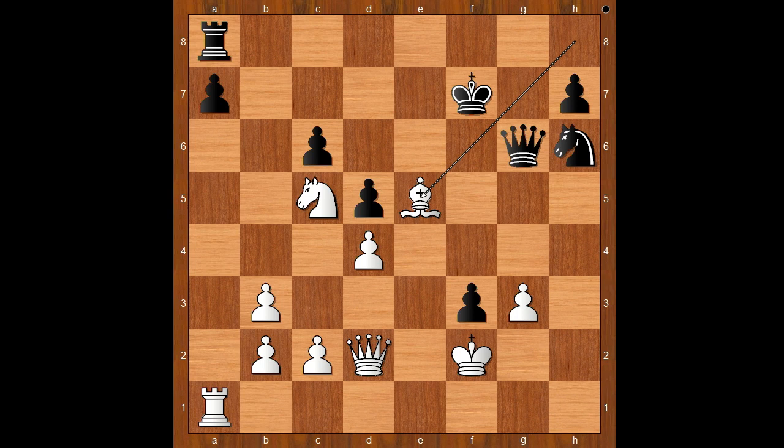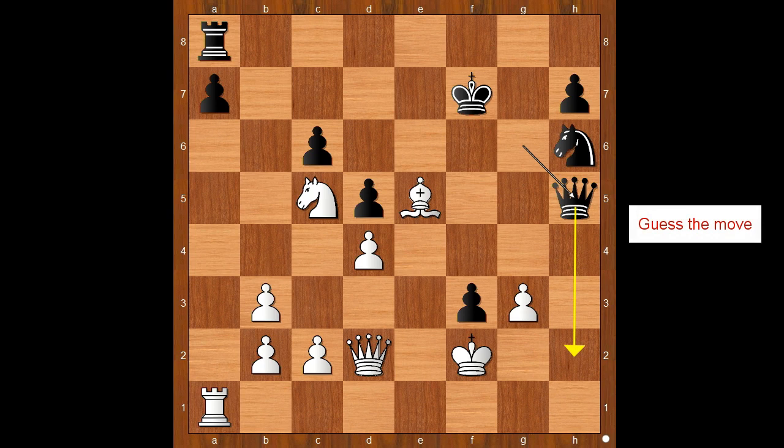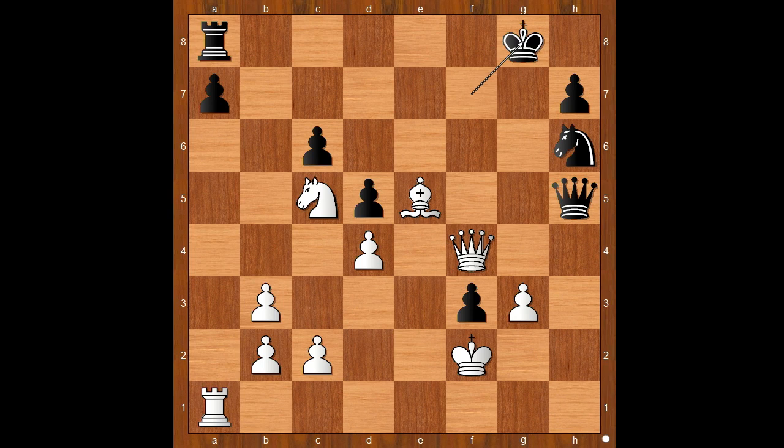White is now clearly better. Queen to H5, threatening Queen to H2 check. How to prevent Queen to H2 check? What would you do? Steinitz played Queen to F4, check. King to G8.